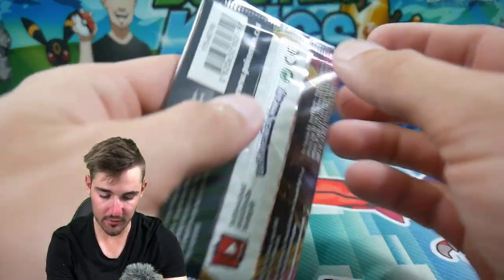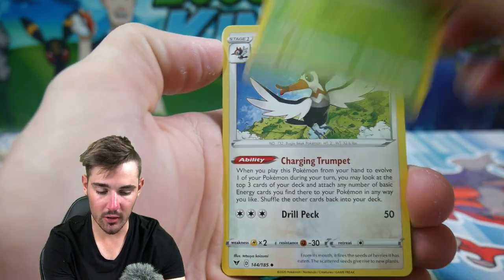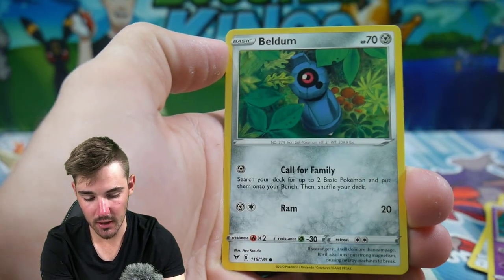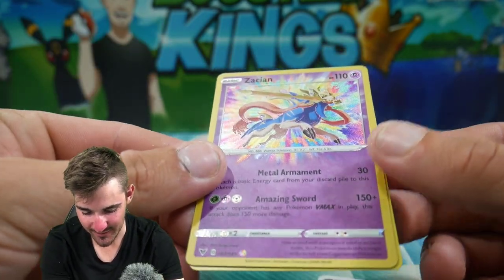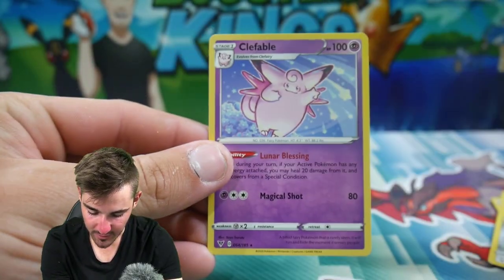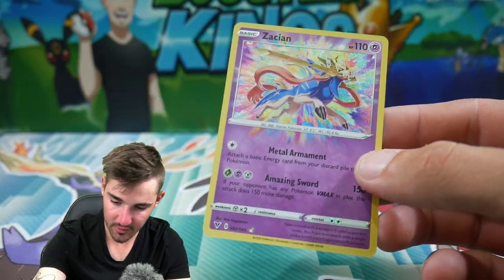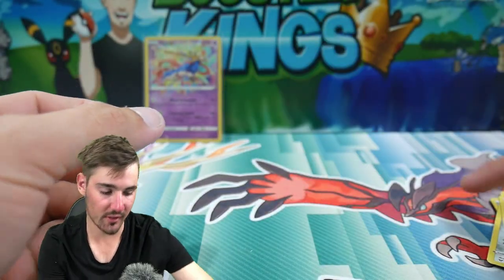And then we have the second pack — Vivid Voltage, let's go. We have a Darkness Energy, Shuckle, a Delmise, Bronzong, Galarian Meowth, Chimecho, Blitzle, Slugma, Beldum, and a Zacian — look at that, amazing rare right there. Look at how nice that card looks, guys, very very nice — so shiny. And then we have a Clefable on the end. Very very nice. Let's chuck it in a sleeve real quick — Zacian, very very nice.